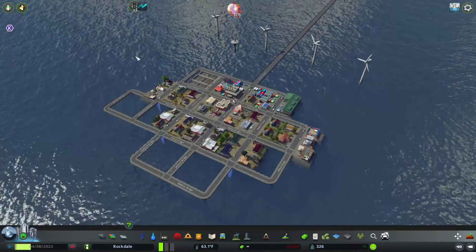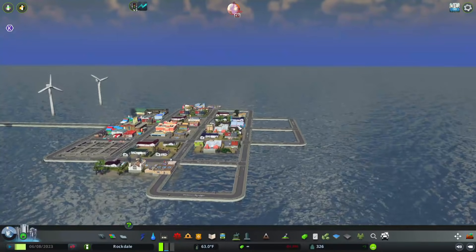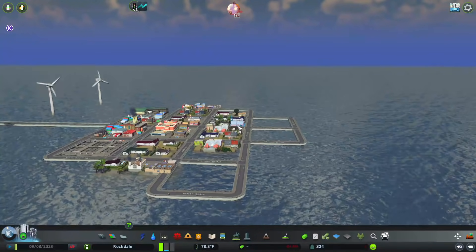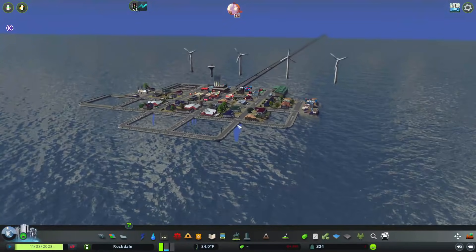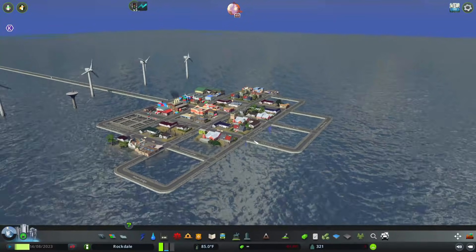And on that note guys, we're going to end it here. It's a weird one — it kind of works but it kind of doesn't. It's more just elevated roads. Can you create an elevated city above water? The jury is still out on this one. But next time guys, I'll see you all soon.